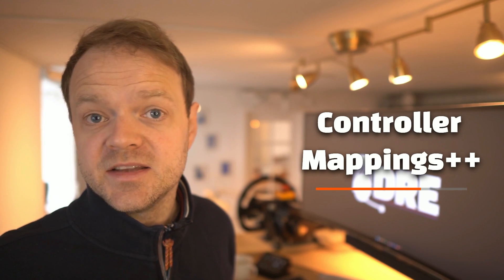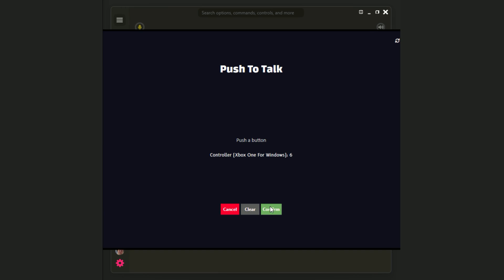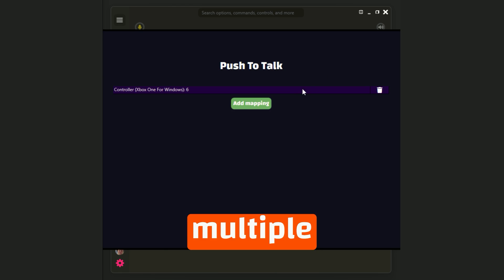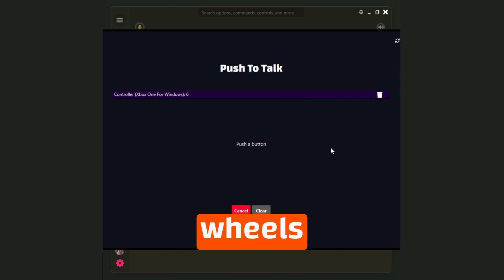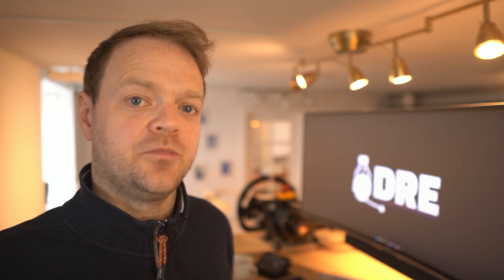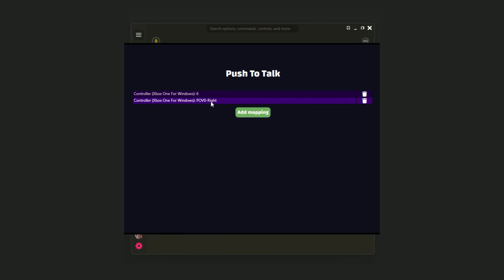You can now assign multiple controllers to a single function. This is ideal for racers with complex setups, and lets you customize your control scheme to suit your racing style. For example, you can have multiple swappable wheels triggering the same action in the sim, as long as you map them through Dray.